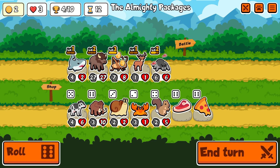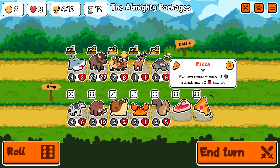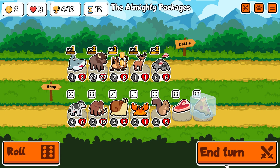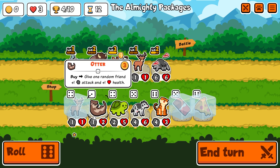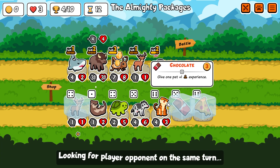I'm going to roll to see if I can get another spider. I can't. I'm going to lock this pizza. I'm going to freeze that and freeze that. Roll one more time to see if I can get anything else good. No, I can't. End turn, let's go.